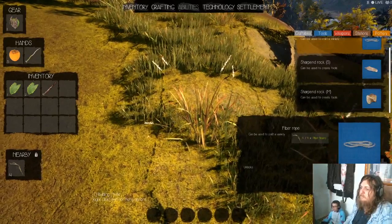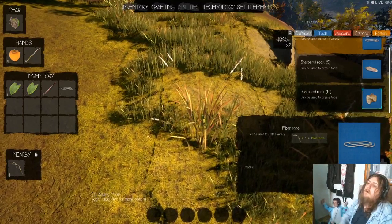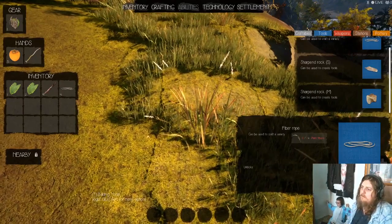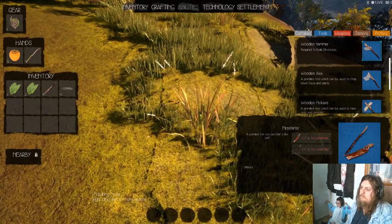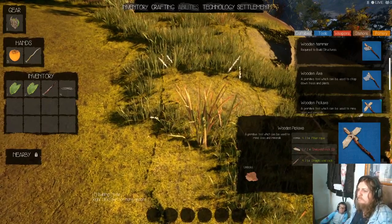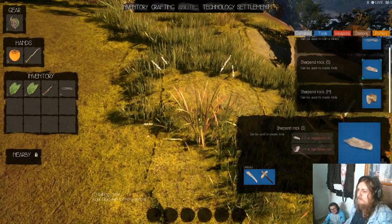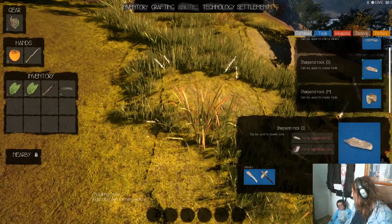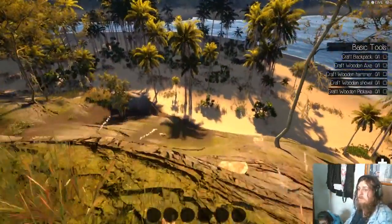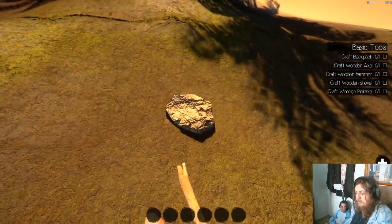What things are coming off this common bush? We have plant fibers. Is plant fibers what I need for my backpack? You need plant fibers to make the fiber rope. So I need to make fiber rope before I can do anything else. I need to sharpen a rock too. There's the fiber rope - craft that. I need two different types of ropes. I made the rope and it went doododun.